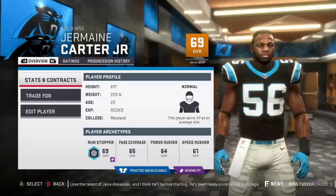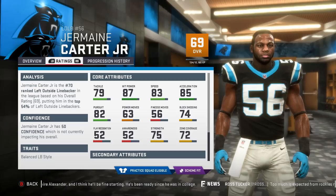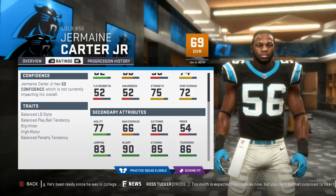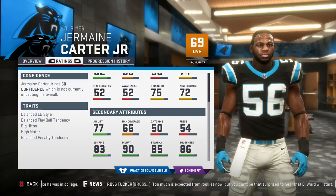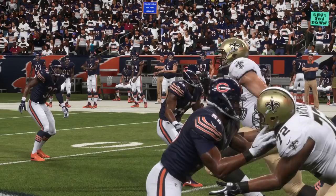Coming in at number 10 is Jermaine Carter Jr. He should be easy to obtain due to the Panthers having no shortage of good linebackers on the team. Carter has decent speed with an 83 rating but will need to be used at the start because his play rec is garbage, although his zone coverage is okay. He's short but makes up for it somewhat with his 89 jump, though his catch rating is only a 50. Running around and laying dudes out with his 87 hit power will certainly be fun.